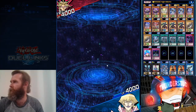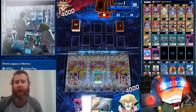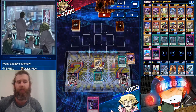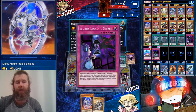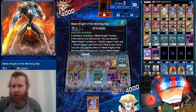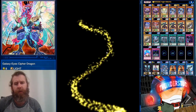Here we are facing Yami Yugi, going first. 30 cards over there. We start with World Legacy Secret — don't even have to search it this time. We have Abram for a normal summon and Nightfall for a special summon. We use Nightfall to search for Eclipse, get rid of the dark memory monster. If we didn't have World Legacy Secret, we could have gone with the new link monster, discarded one of these, and searched our trap card. We go with the trap card and bring out Morning Star.